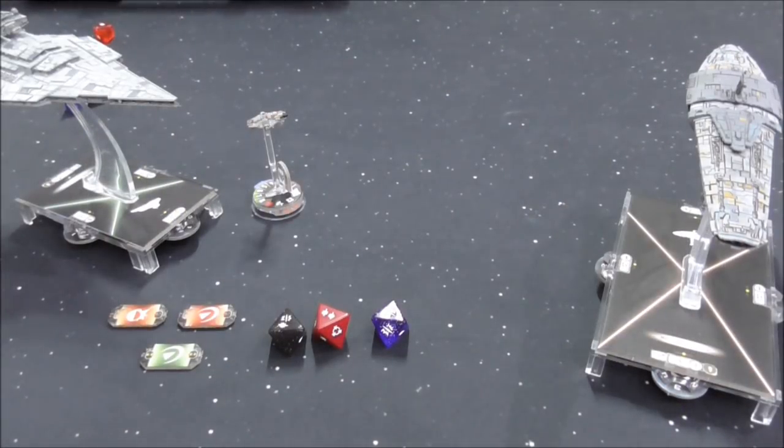To demonstrate the critical effects, we're going to simulate the attack done by an MC-75 with Commander Sato, attacking at long range at a Victory Star Destroyer with a friendly squadron nearby. It's always going to roll a double black, a double on the red, and a blue critical. The Victory Star Destroyer is always going to use its Brace and Redirect.